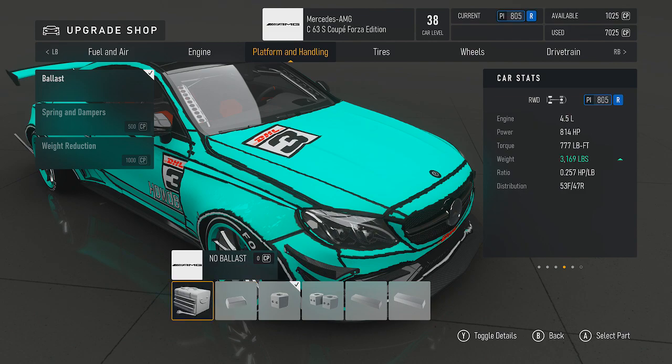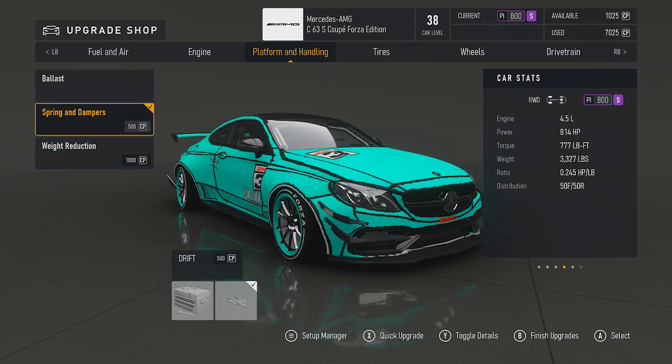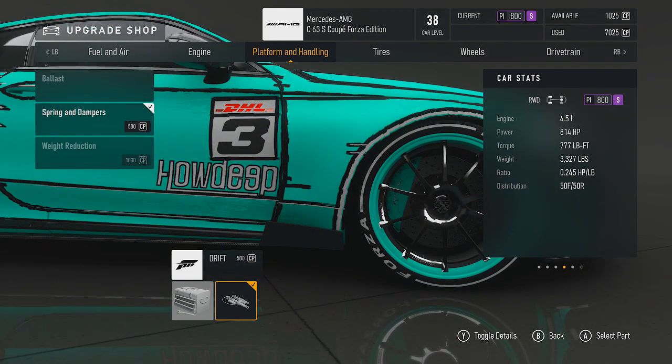The weight distribution is 50 front, 50 rear — that's perfect, that's what you really want. But if you go the lighter route it shifts to 53-47, and you'd be in the R class. So if you need to get into the R class, that's all you have to do — just change that. It does have drift springs.